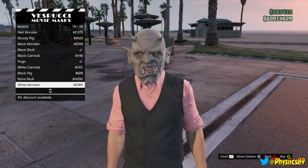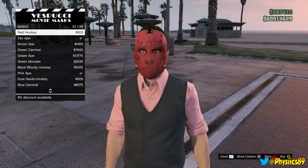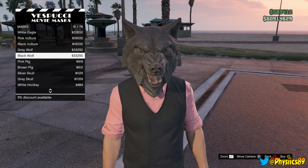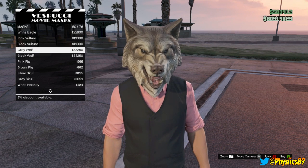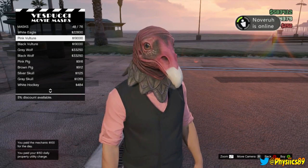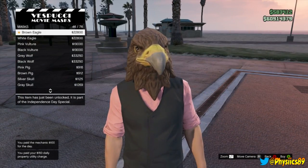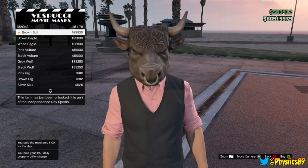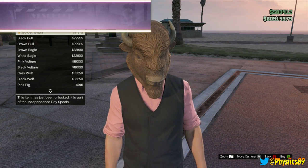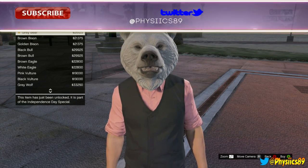Gonna go down here — let's see where the new ones are. I saw a few that were pretty dope. We got this one right here, the Black Wolf, the Black Vulture, the Pink Vulture — I got a five percent discount available as well. The White Eagle, the Brown Eagle, we got the Brown Bull.